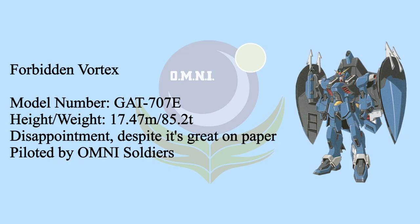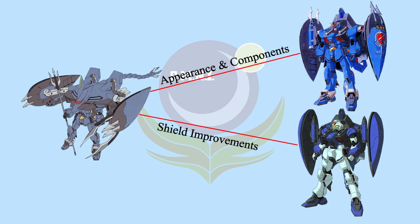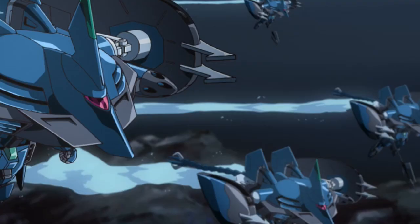The final MS in the Forbidden Blue line: Forbidden Fortix. In a nutshell, it's basically Deep Forbidden's improvements combined with Forbidden Blue's weapons. The appearance is identical to Forbidden Blue, except the shields were using the ones from Deep Forbidden. Forbidden Fortix is a combination of the two previous models, and it's now safe to dive and operate underwater without any crushing issue.